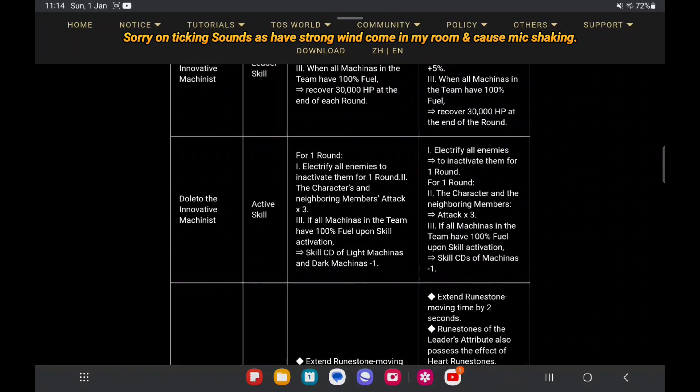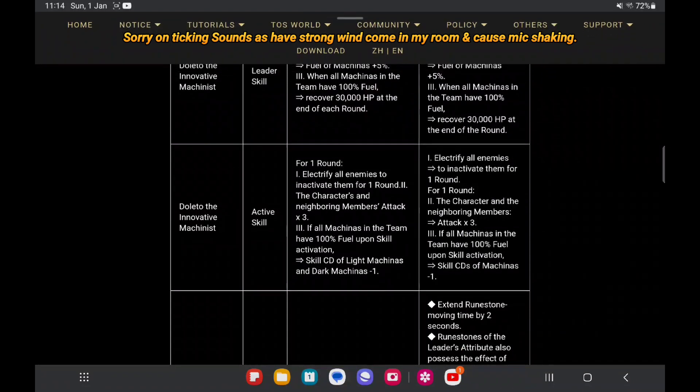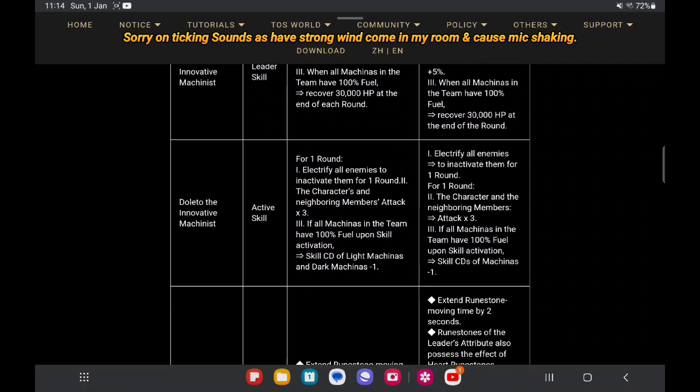Now for Dorito — same, same, same for points one, two, three — almost the same. But here, points one and two are the same. The change is at point three: in the past it only reduces skill CD of Light Machina and Dark by negative one, but right now it's CD skills of all Machina, CD skill negative one.